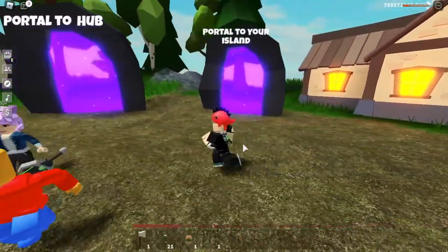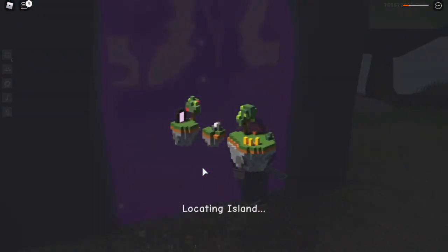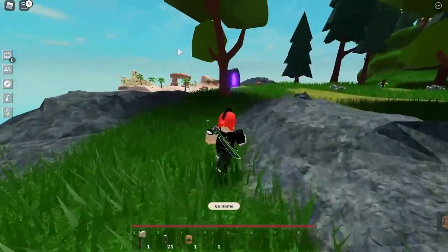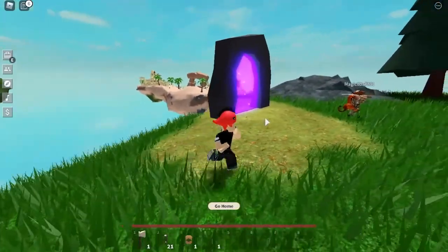The next part of this update is desert island, where you can get cactus and cactus seeds. I'm on my way to desert island, and as you can see from a far distance — even from wizard island — you can see it has a major difference to it.